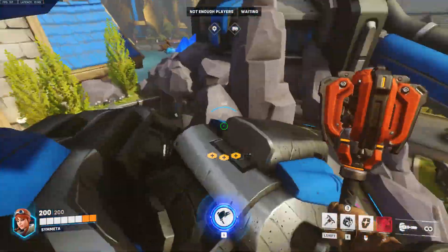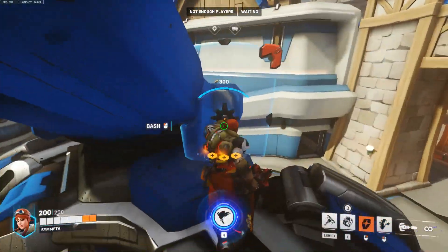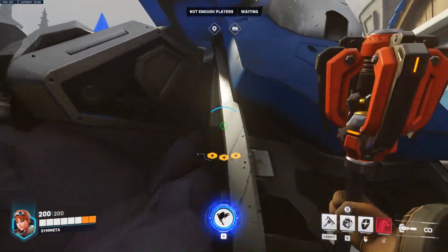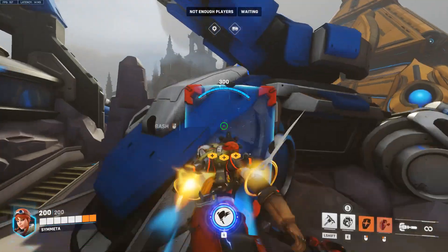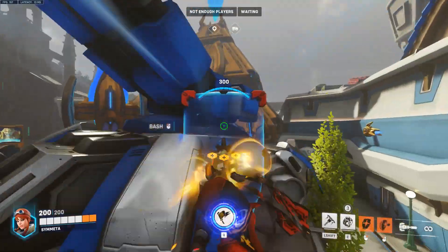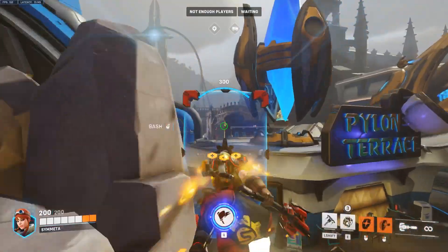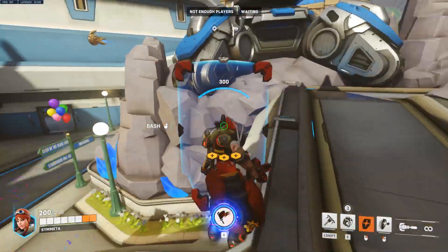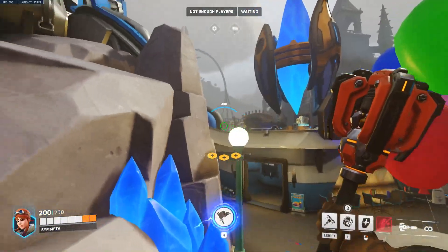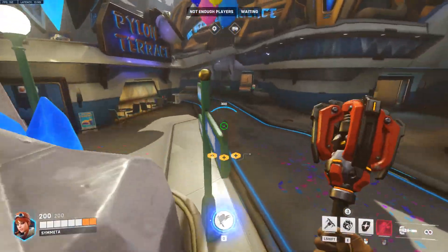You can also reach this high ground to a lesser extent by using any of the turret lights. Again, by using the sign you're able to reach the high ground that surrounds the crystal — I find this to be exceptionally useful. But going to this high ground can be a little bit risky because you are in sightlines of most hitscans, so you just have to be careful about how you're using it.